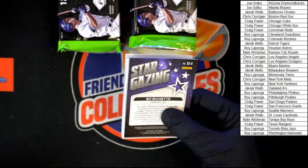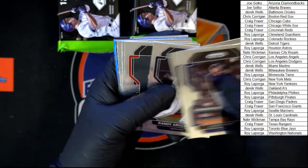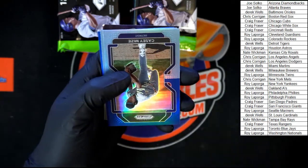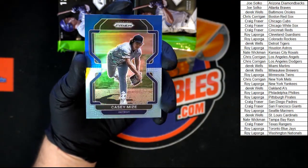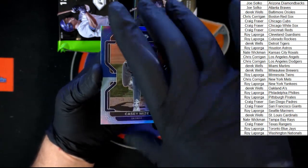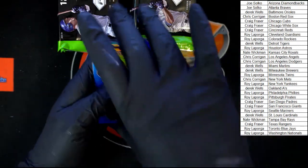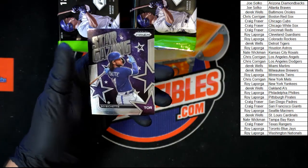I'll zoom in a little so you can see better. Starting off: Austin Riley, Lana Gore, Raszner, Crawford, Warren, Vargas, Cedric Mullins, Illumination Lopez for Cincinnati. We got another hot box — this is the fourth hot box in this case! I don't get it, we've got something going on here. Casey Mize, Randy Johnson. Kyle Tucker blue for Houston — love it! Boba Shet stargazing, that's a pretty nice looking card.